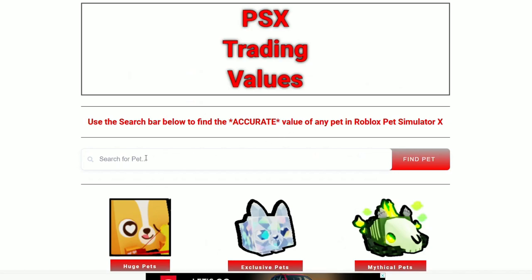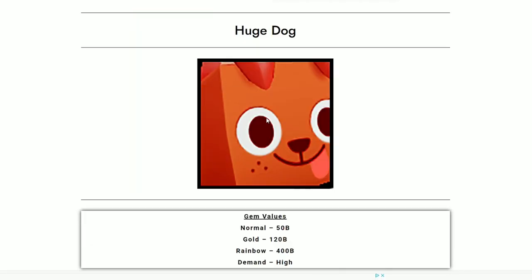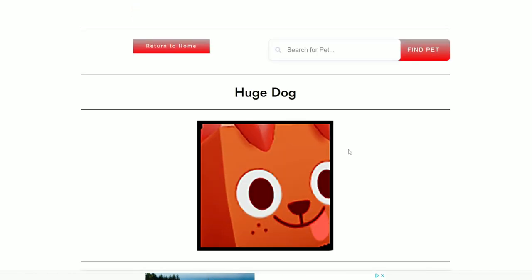If you want to do awesome trades, go back to the home page, scroll down to the search bar, and search the value of the pet you're trading for — this way you'll avoid getting scammed and can even leverage it to make a lot of gems. For example, if you're trading for the huge dog, know it's worth 50 billion, so try to get it for 45 billion and then sell it for 50 billion later. It's a great way to make gems — use my website so you never get scammed again. Happy trading, see you in the next one, adios!